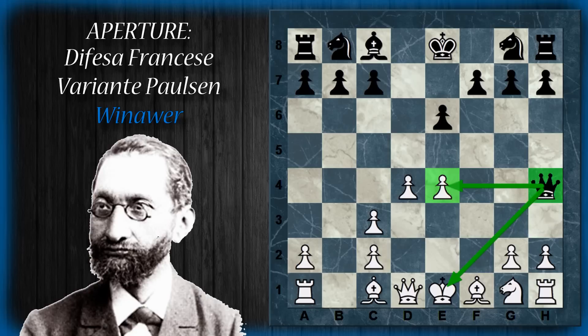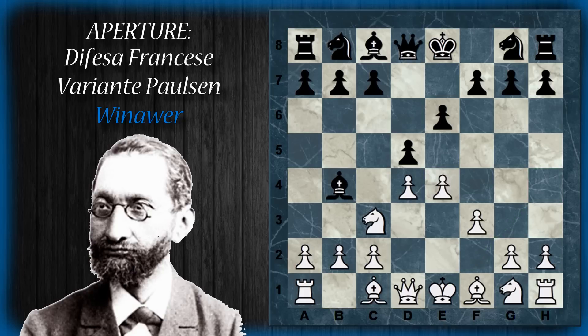Il bianco è veramente in crisi perché non sa bene come fare a uscire dallo scacco. Altre mosse, come alfiere D3, per cercare di difendere il pedone, cadono in simili trappole. In questo caso il bianco è costretto a portare un alfiere in attacco, oppure il nero segue con cavallo F6, sviluppa il pezzo e attacca il pezzo del bianco, guadagnando quasi un tempo.